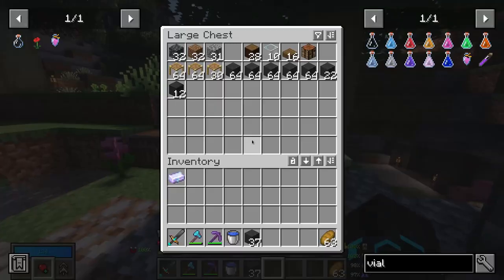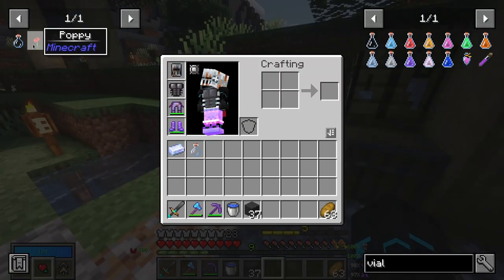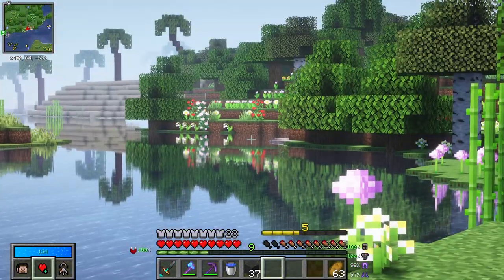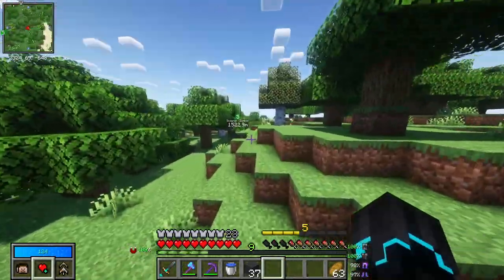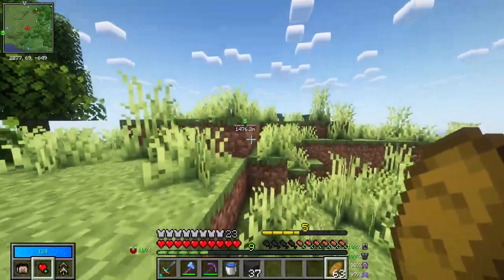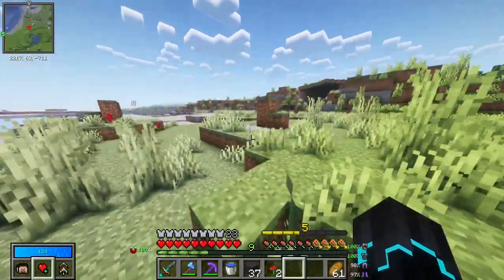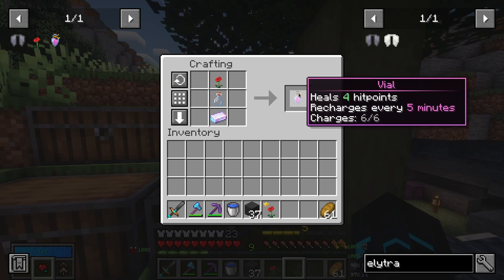Need to make some glass bottles, and I do have glass here. Now I just need a poppy. I see a lot of tulips but no poppies. Maybe over here? Still don't see any. I really need an elytra soon — for that I need phantom membrane, and I keep forgetting not to sleep. Poppies spotted! I'll grab two. Now we can go ahead and make the vial: heals four hit points, recharges every five minutes. That is really good. We'll complete this quest and get an enderpearl as a reward.